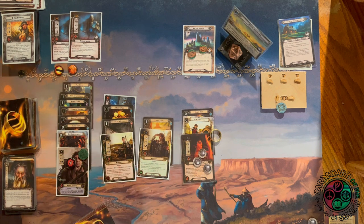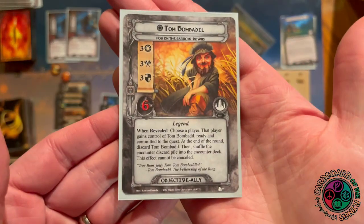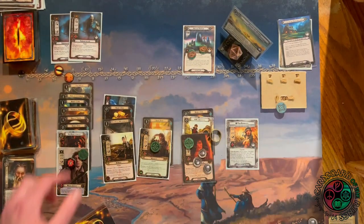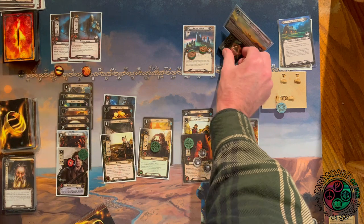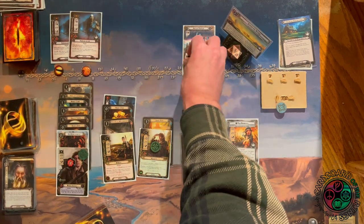Sending Sam, Frodo, and Pippin — questing for seven — and revealing Tom Bombadil! He's a 3/3/3 with six hit points. I get control of him, he's ready and committed to the quest, boosting my willpower by three. That clears the active location and places a couple of progress on the quest.